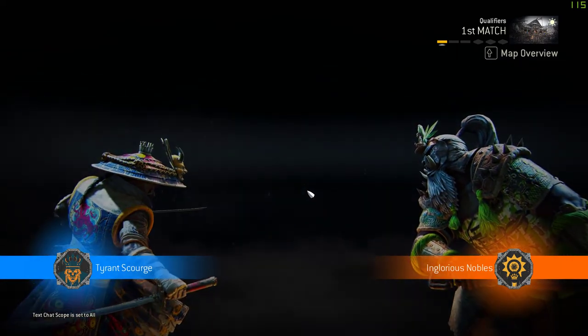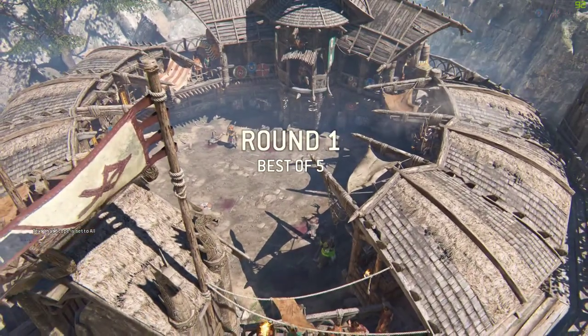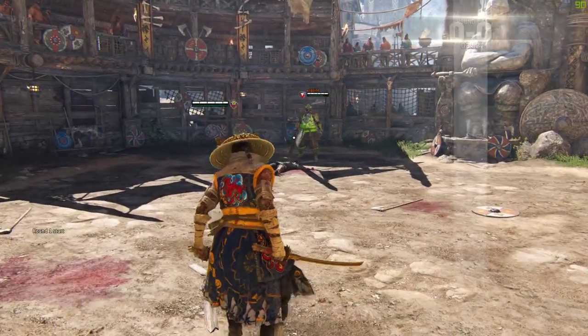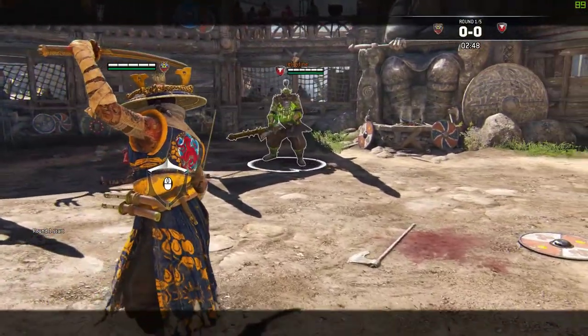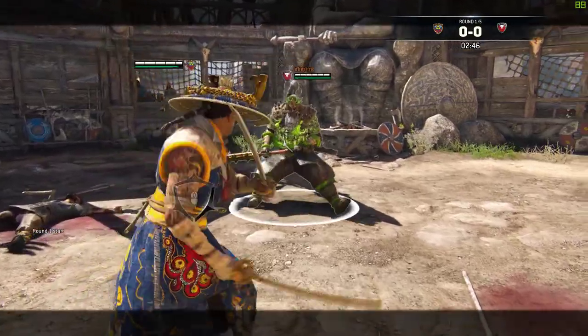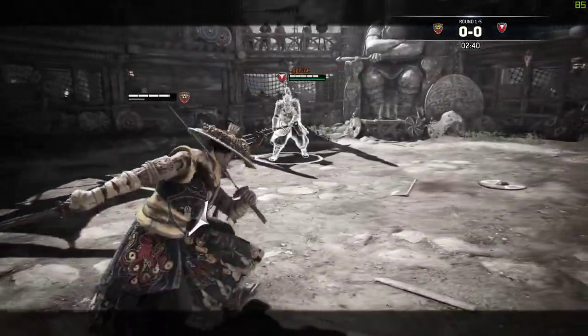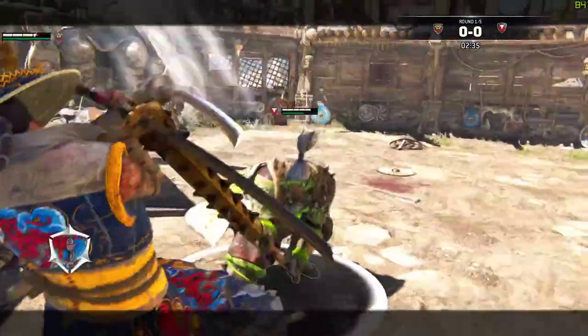Our first match here is going to be against a Shigoki. Shigoki is not a bad matchup for Aramusha at all, thanks to the speed of our attacks. We can oftentimes catch him with an attack when he thinks he's safe because of his hyper armor. We can sneak in and cancel his hyper armor out and stagger him. Doesn't always work — I got smacked in the middle of my attack — but it does help me against a majority of Shigokis.